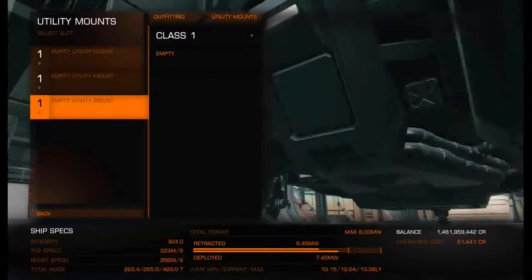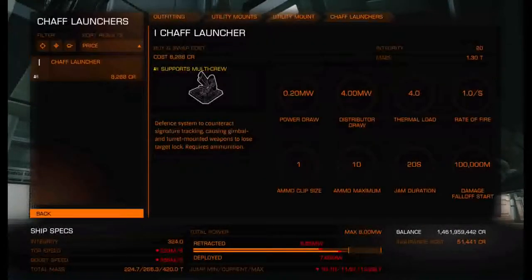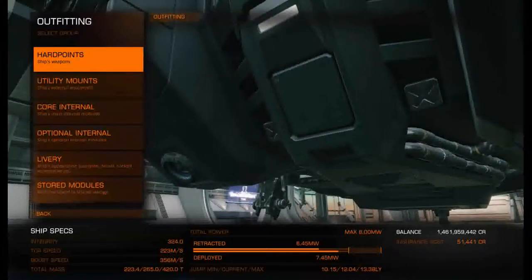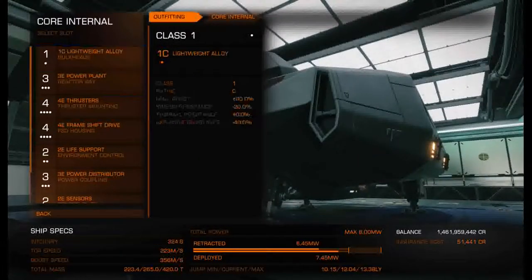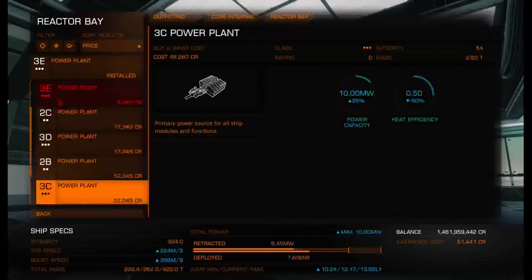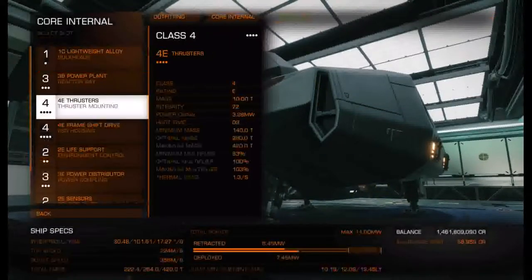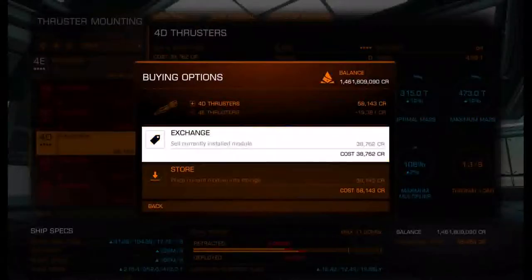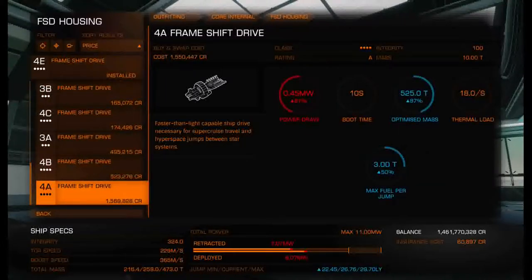For utilities, nothing on the build — you don't really need anything. If you're paranoid you could run a chaff launcher; just make sure you have a hotkey bound for it in your options. Going into core internals, following the build we need a 3B power plant — exchange that in. Then 4D thrusters — D like dog — these are the lightest. For frame shift drive, go all the way down to the 4A. That'll give us the maximum jump range — you can see at the bottom how the jump range just jumped up.